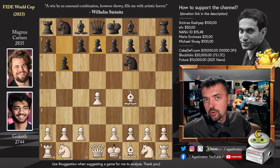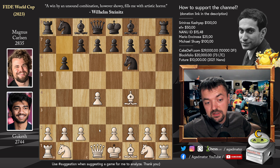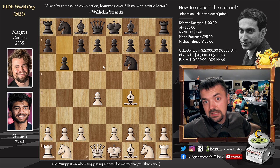The b6 move hasn't really been employed at the top level. MVL — Maxime Vachier-Lagrave — used it a couple of times; I think he used it three times in the Norway Chess Blitz in 2017 and he lost all three games. So the move order knight to f6 followed by b6 does not have a great reputation against d4, bishop to f4. But Magnus thought this would avoid Gukesh's preparation — and it wasn't exactly so, because Gukesh played very, very quickly here.